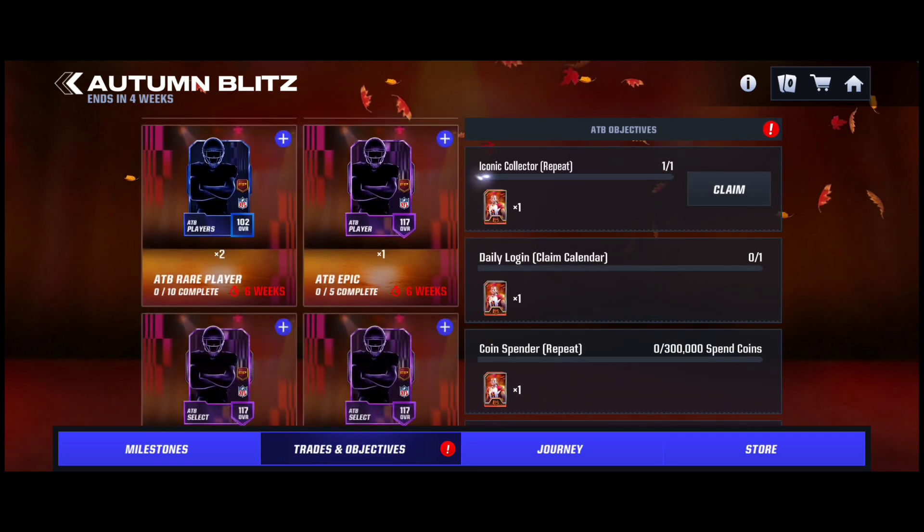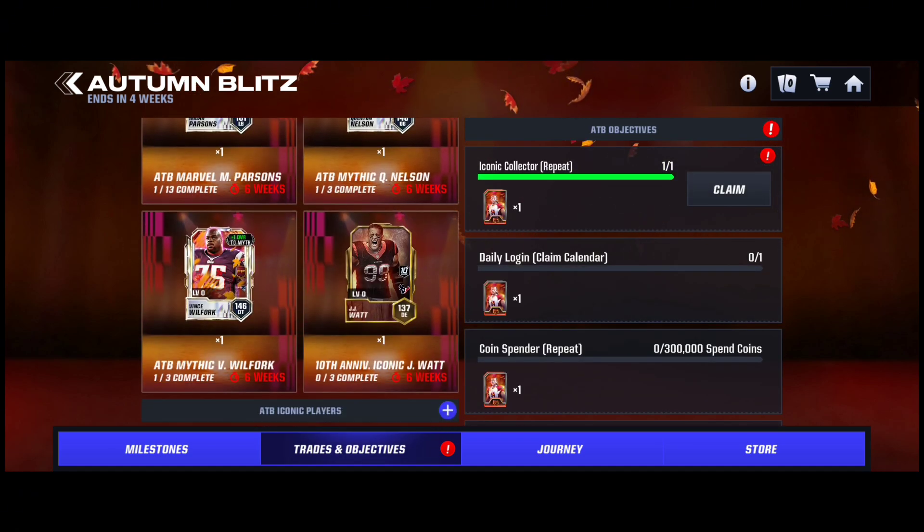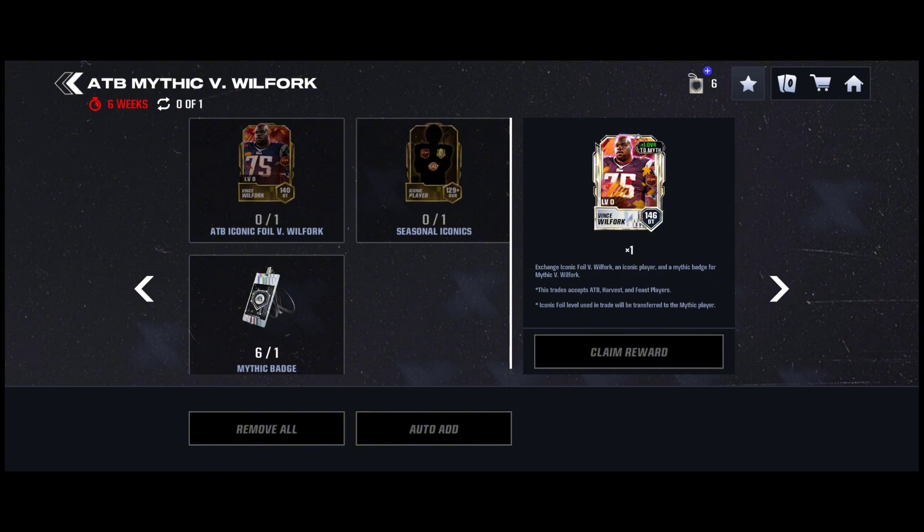We can get a Mythic now, because Vince Wilfork has his own Mythic — the last one did not, but this one does, which is fantastic. So when I get the foil, I'll put him in, and then I just need either a Madden Harvest player or a Feast player, which is a later promo.